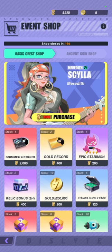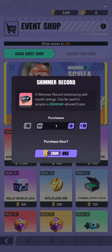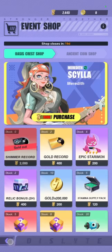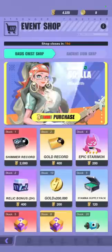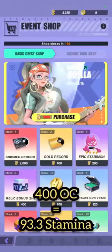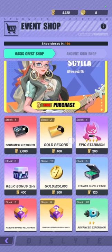Moving on to the Shimmer record — this costs you about 467 stamina. Is that worth it? Definitely. 467 stamina is very worth it for something that you cannot even obtain normally. So we're just going to buy this now and let's see what we get. Next, we have the gold records. There are two of them and each costs 400 oasis crests, so it costs about 93.3 stamina per gold record, which is super good value. The gold record is a must-buy as well.